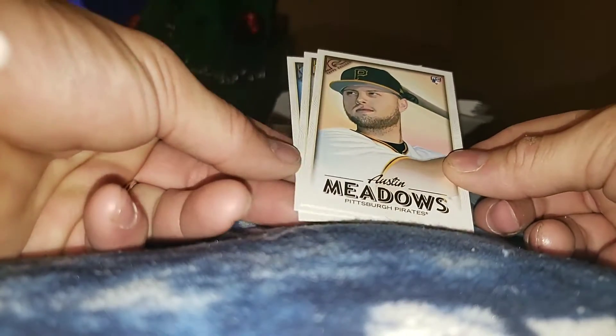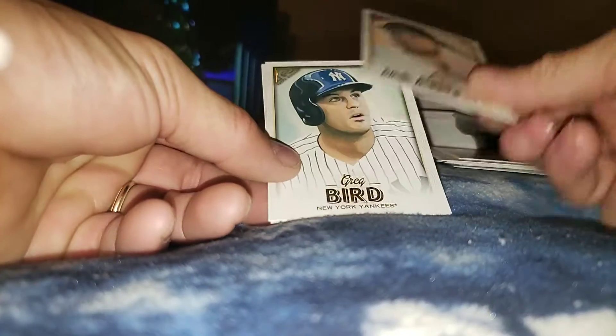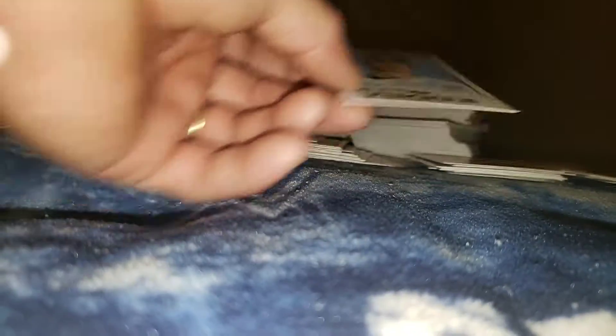Tyler O'Neill. Austin Meadows rookie card — he was with the Pittsburgh Pirates, now with the Tampa Bay Rays. Greg Bird and Nick Kingham.